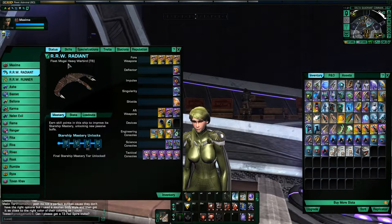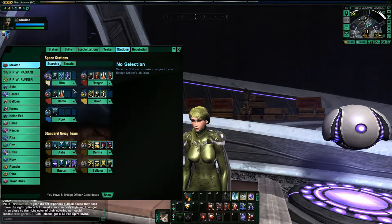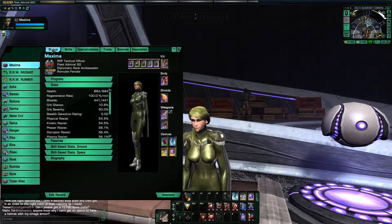I am here on my Romulan Tactical Officer, and so in this video I'll go through the full build. I'll show all my equipment, quickly go through my skills and specializations, show the traits I'm using, my bridge officers, and my duty officers as well. Then we will take a look at the ship in the tailor, and then head out and see how this build performs in Argala System Patrol, and I'll also do a pickup group of ISA.